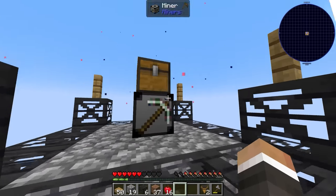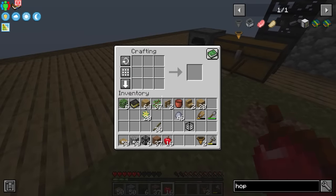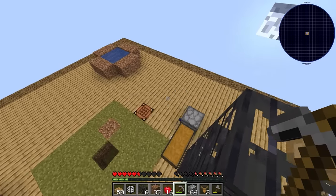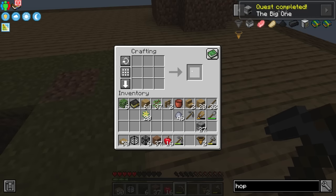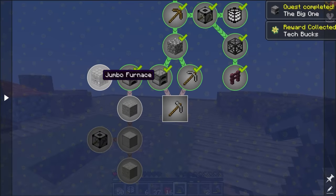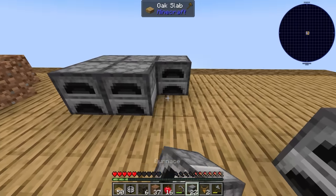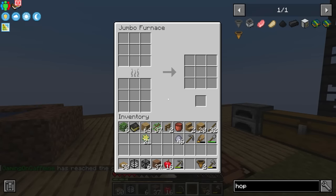After quite a bit of cobblestone mining, we have 39 from the miner chest plus more from the manual generator. Making eight furnaces at a time, we get 8, 16, 24, and then 27 — that worked out perfectly. That gets us a tech book and gives us the ability to build the jumbo furnace, which is a big 3x3x3 cube of all 27 furnaces. Inside you can put up to nine stacks of fuel and nine stacks of things to smelt.